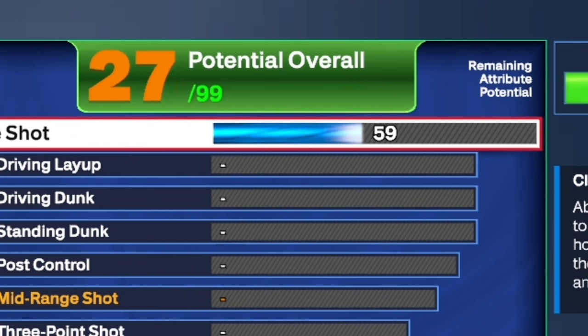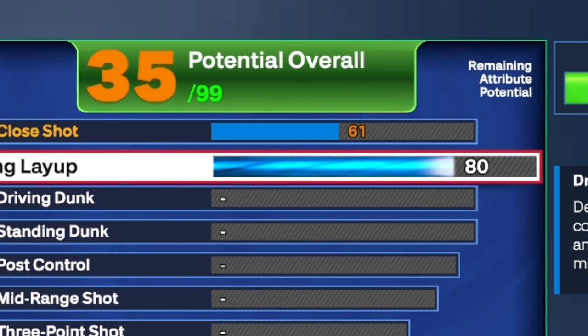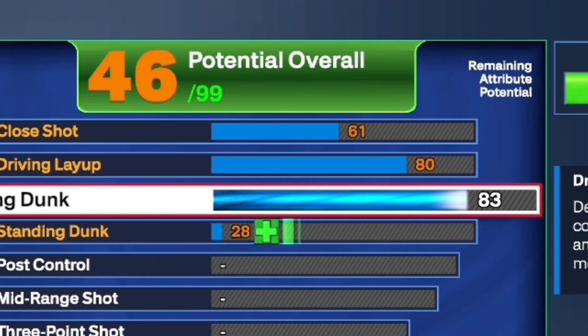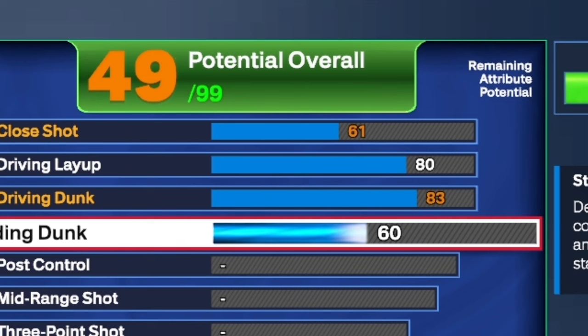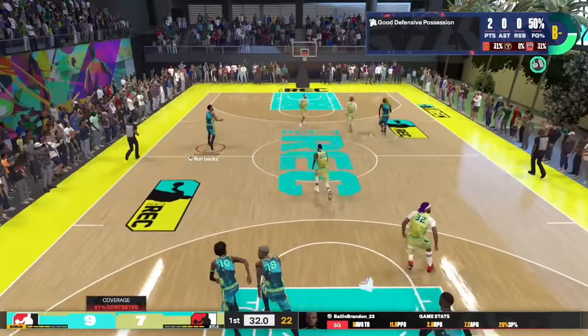You're going to have a lot of finishing and a lot of shooting, and y'all are going to see. For the close shot, leave it at 61. For the driving layup, put that all the way up to an 80. For the driving dunk, put that up to an 83. For the standing dunk, put that up to an 80 so you can get good standing dunk animations and possibly contact dunks as well. This is all you need for finishing — very basic and simple.